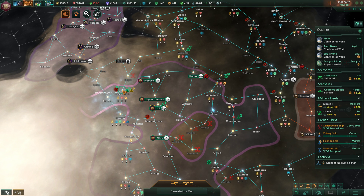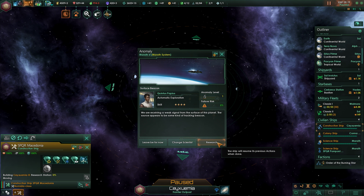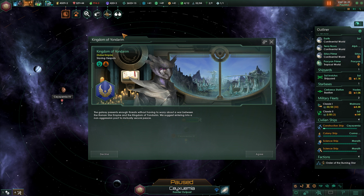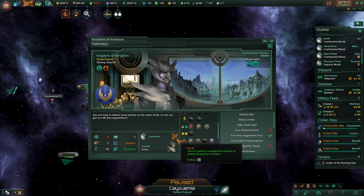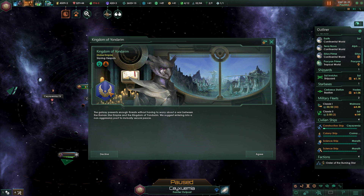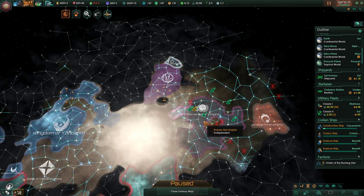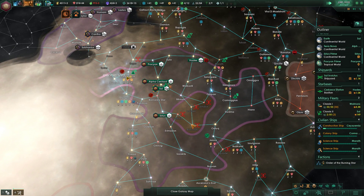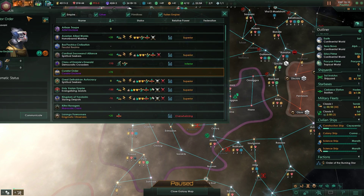Completed a starbase. An anomaly has been found — research the anomaly. We're receiving a weak signal — check it out. Inbound message traffic: a non-aggression pact invitation from the Kingdom of Yondari. The galaxy presents enough threats. I don't see why not — they're so far away we don't really need one, but I think it will build trust overall. Colony ship is still on the way. And we need to investigate Omega aliens — we still encounter new aliens, apparently.